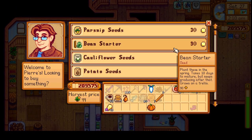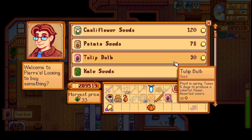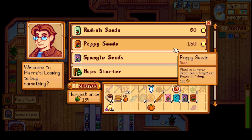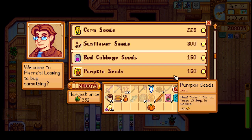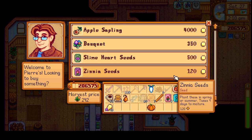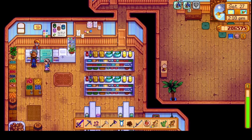We'll say hello to Josephine at Pierre's. We need tulips and jazz — I'll just buy five of the flowers. I know we don't need sunflower. And I'm gonna get some berry seeds just to plant them. I think we got everything — let's head up to the mines.